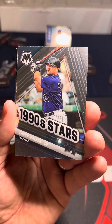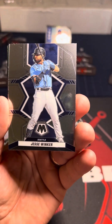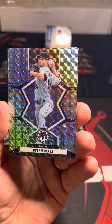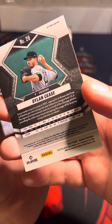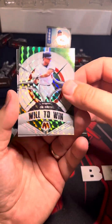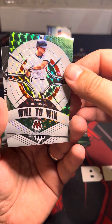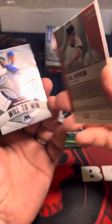We got some bases here. Larry Walker. Mighty Stars — that's an insert. Dylan Cease, that's a great one. And we've got a Will to Win — Cal Ripken, that's a great card. Oh, we got two of them. And Trevor Hoffman. Nice. That's a cool looking card.